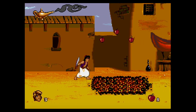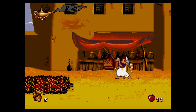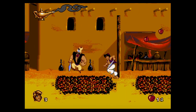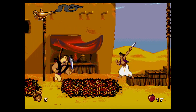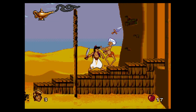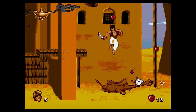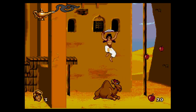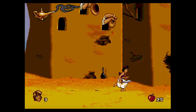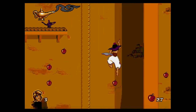Aladdin was first developed by Virgin Games and Disney Software for the Genesis, based on the movie story. The game was released back in 1993 for the Genesis, but later ported in 1994 to Amiga and MS-DOS computers, Nintendo, and Game Boy. Something important to mention is that the Super Nintendo also got an Aladdin version, but it was released by Capcom. This version is also known to be much weaker when compared with the Virgin Games version.